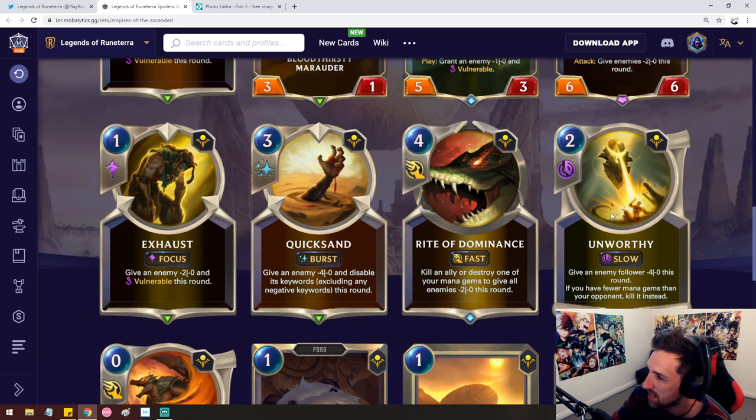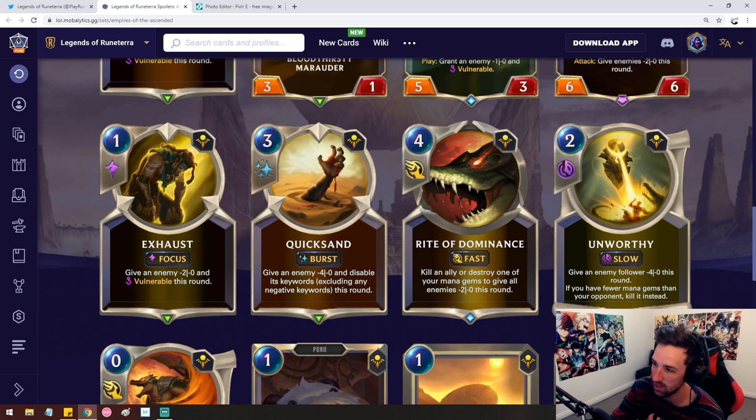Unworthy: two mana slow speed spell. Give an enemy follower minus four this round — if you have fewer mana gems than your opponent, kill it instead. That is some of the most interesting tech I've seen. You're obviously not going to build a deck focused around mana destruction just to play Unworthy specifically, but if there's a greater number of cards like this, it might see some play. So Unworthy is pretty much two mana stun an enemy this round at slow speed, and if you have fewer mana gems you can kill it instead. That's crazy.